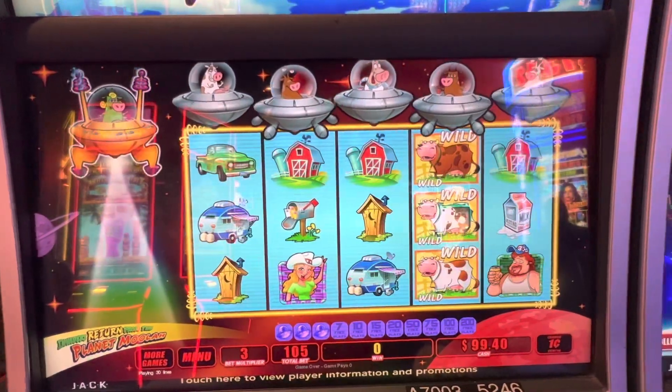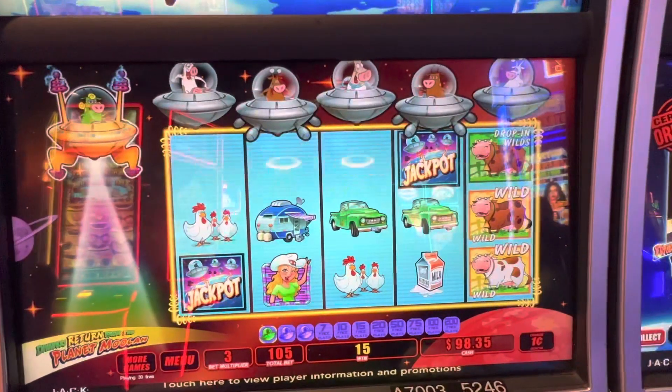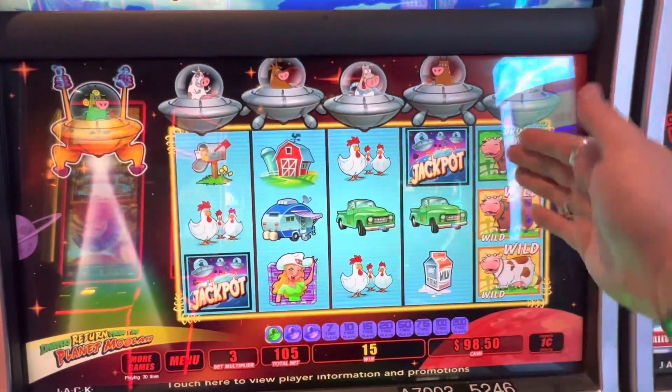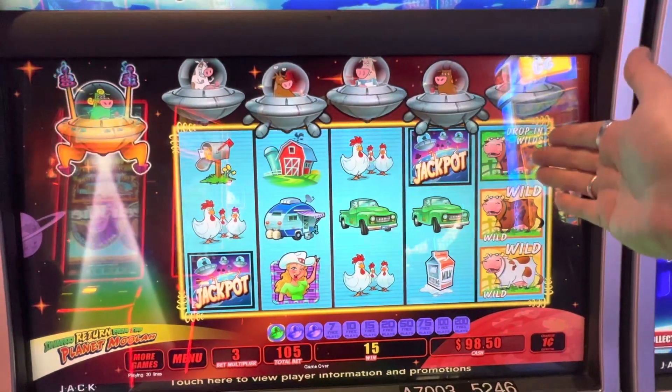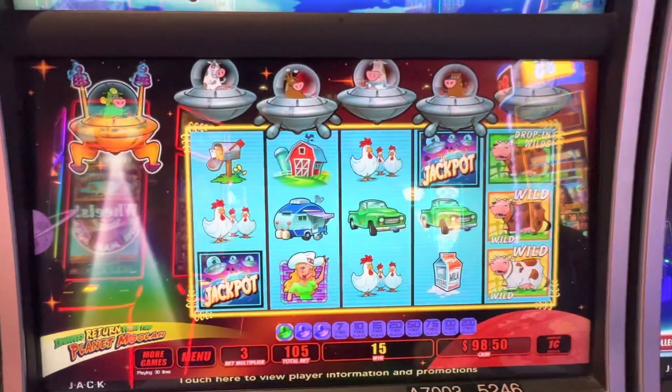We're doing $1.05 bets — so $1 and a nickel. There's a dropping wild. The green one, if it hits, it'll drop wilds — one of these two reels will rewind and drop 6 wilds in them.